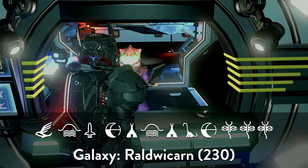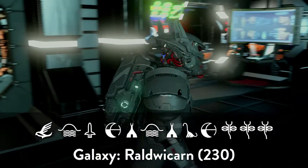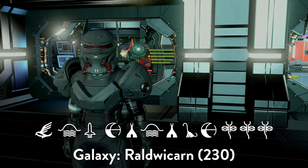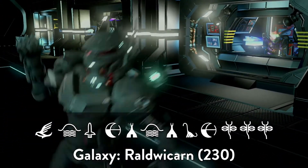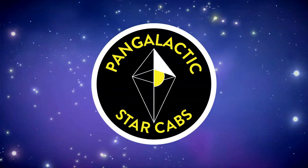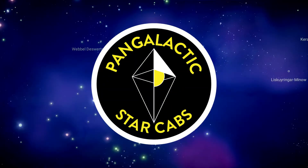Here are the glyphs to get here. It's Raul Wacharn, which is Galaxy 230. And I love Pan Galactic Starcaps, so just grab one of those to make it easy on yourself if you don't have any bases in Galaxy 230. I'll throw a link up so you know how to use it — it's really easy.